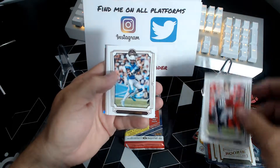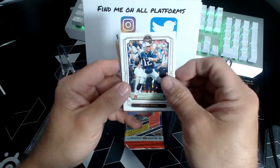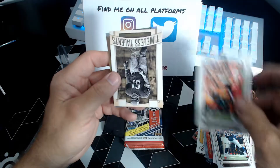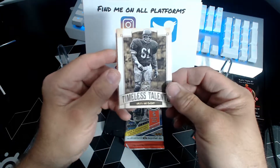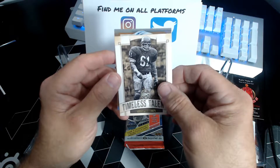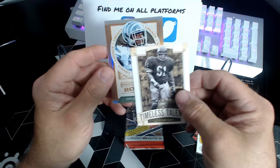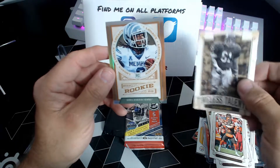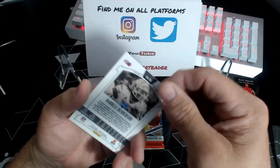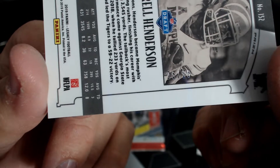Alex Smith, Keenan Allen, Tom Brady, Baker Mayfield, Timeless Talents — Curly Culp for the Chiefs. And our hit — Legacy Rookie, Daryl Henderson, numbered out of 35. Nice short print.